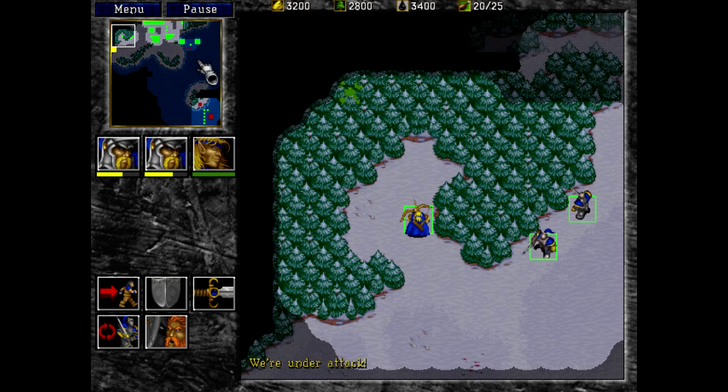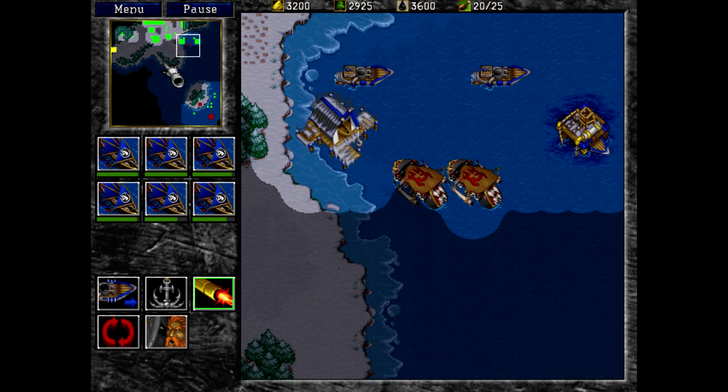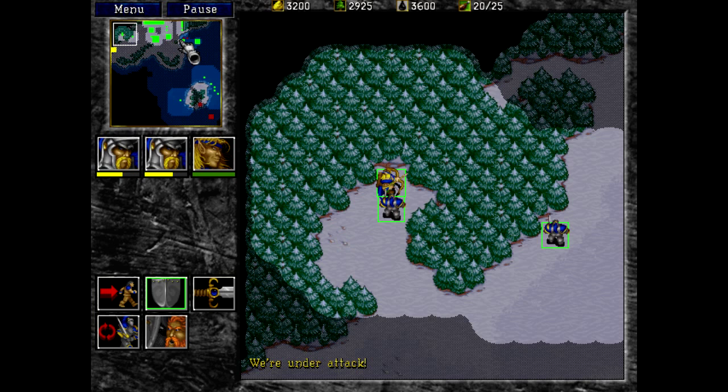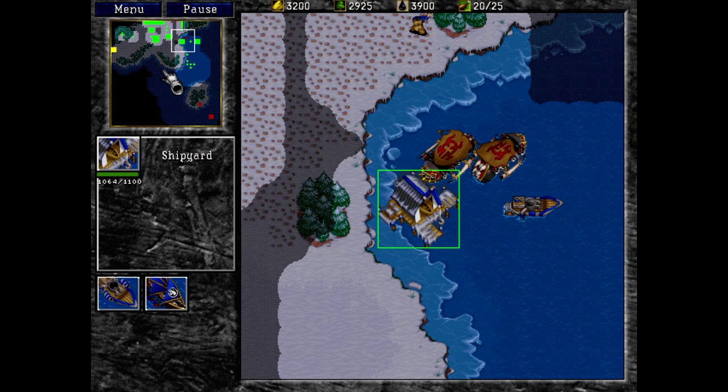Can I go into the corner over there? Any way you guys can do it, I want you to do it. Oh, this is not good — I'm under attack up here! You guys need to get up there and start attacking those guys. Where the hell did they come from? I can't send ground troops there. Are you guys hitting my production line? That would not be good for me.